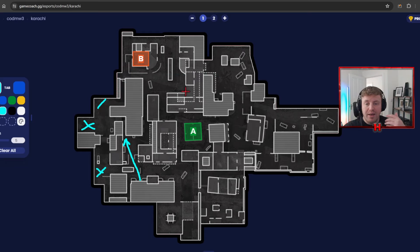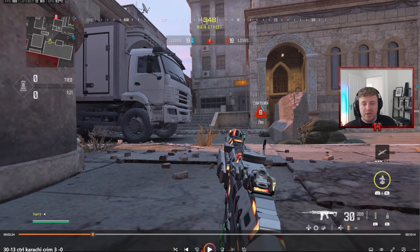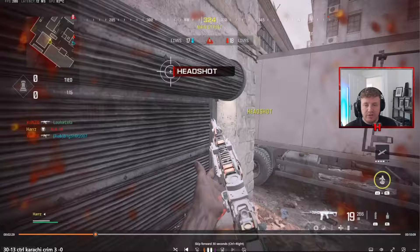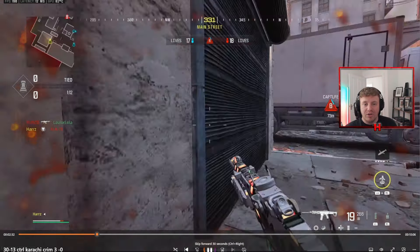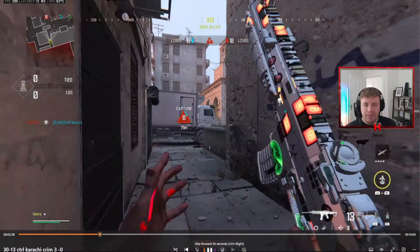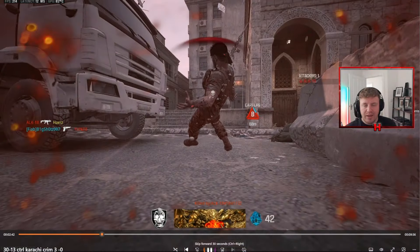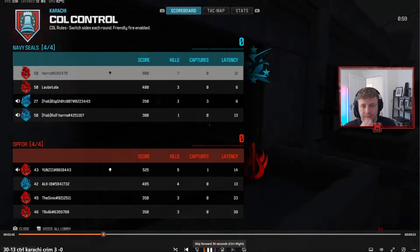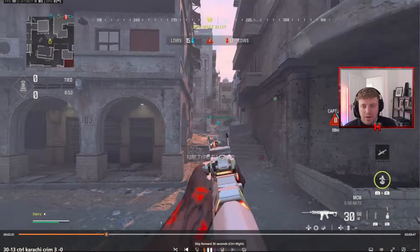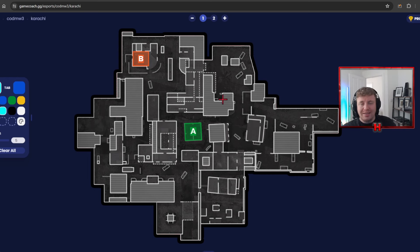You want to catch them crossing, but you cannot be right on top of them as they spawn or they'll spawn on B or even behind you. What you need to do is delay your push, sit next to the white van, wait for the skull to disappear, then push up to this heading and watch the line of sight — you'll just see them run across in front of you. Wait for the cross to disappear, push, and it's a free kill.